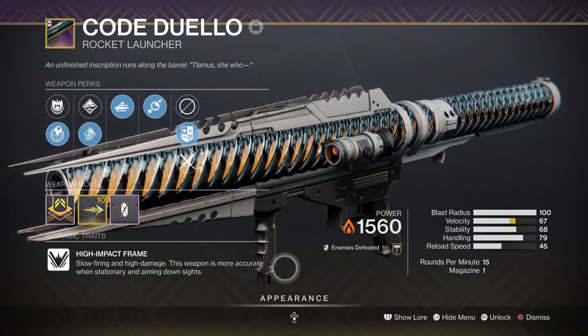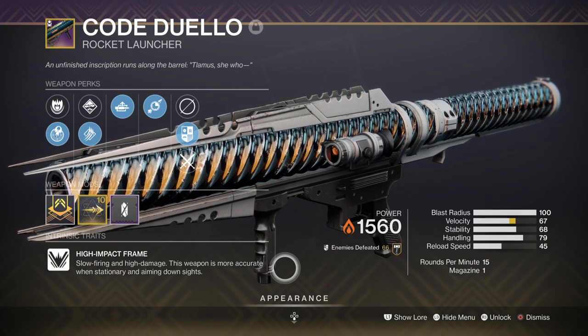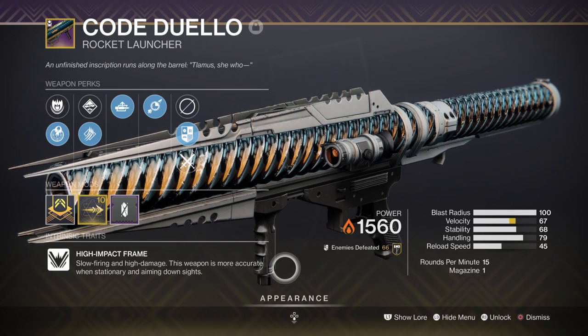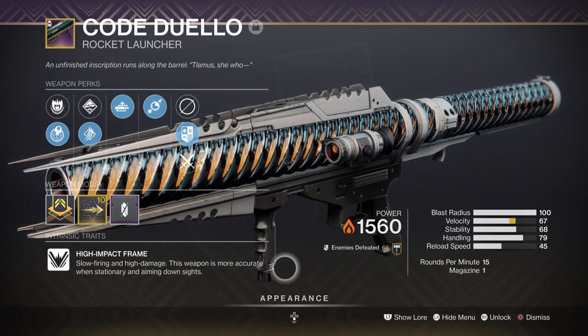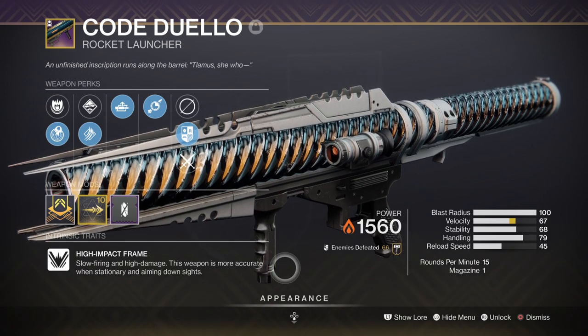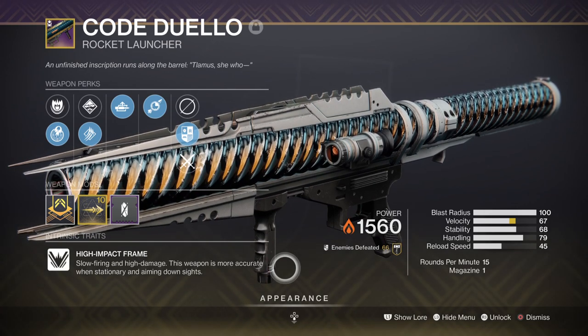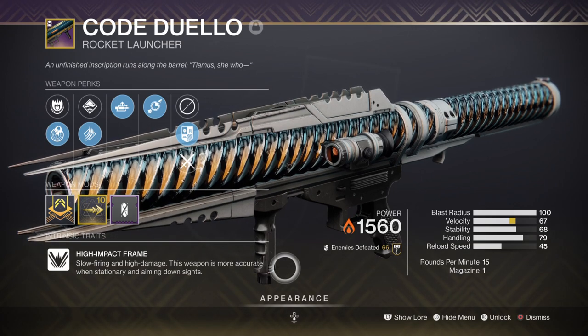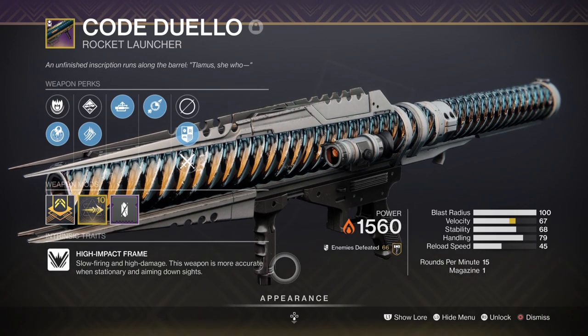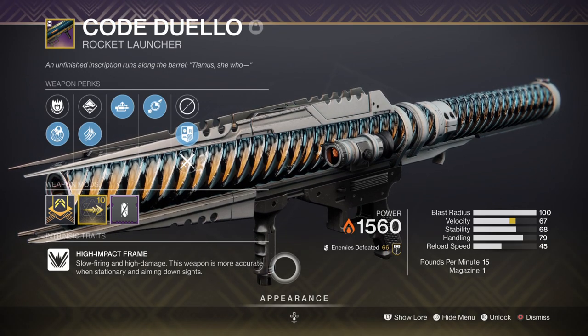For Heavy, I recommend going with anything solar-based so you can make full use of the damage buff applied to them. I have Cold Comfort with Auto-Loading Holster and Lasting Impression for a max-damage solar weapon to use on mini bosses to bosses alike. Not many of you will have this weapon as it's quite a seasonal weapon and hasn't been in rotation for a while. Gjallarhorn is a good choice if you don't plan to use Skyburner's Oath, as the damage it inflicts is one of the highest around. If not, the Parasite Grenade Launcher is another good option for max damage, along with 1K Voices and Sleeper Simulant. If you want to keep your exotic secondary, then try to get the new Chain of Command heavy machine gun, which you can roll with Osmosis and Demolitionist for an easy source of grenades.